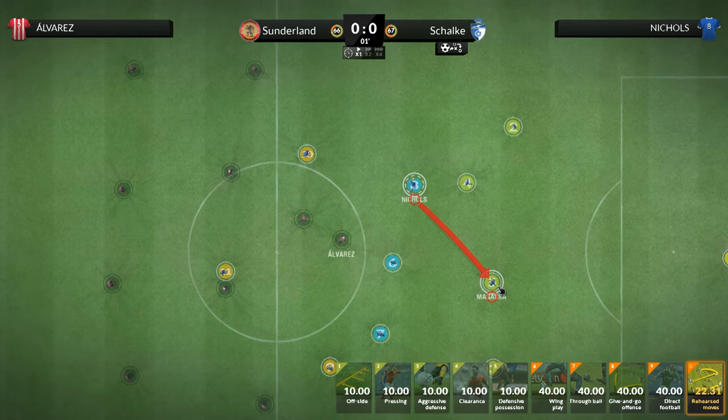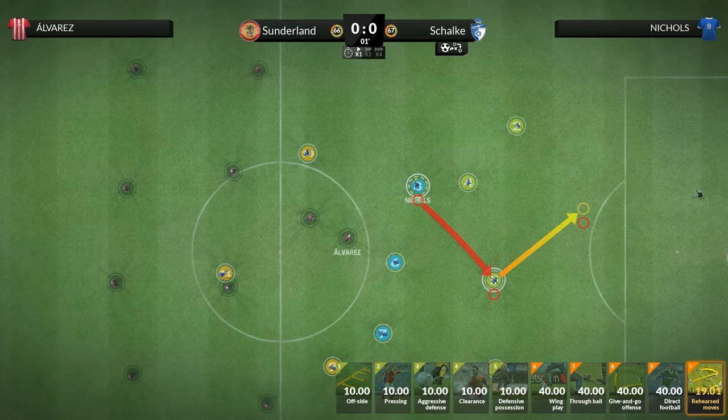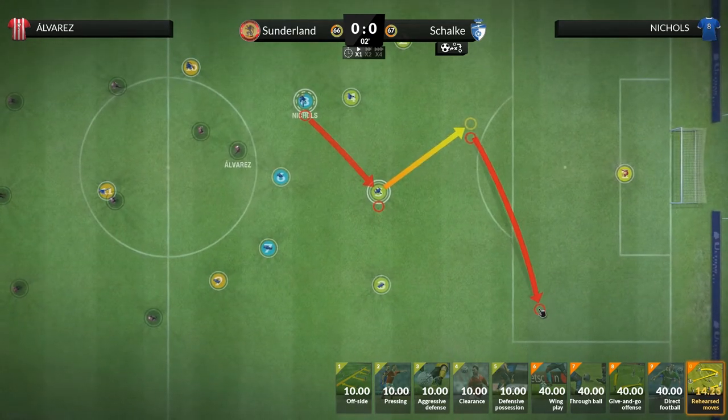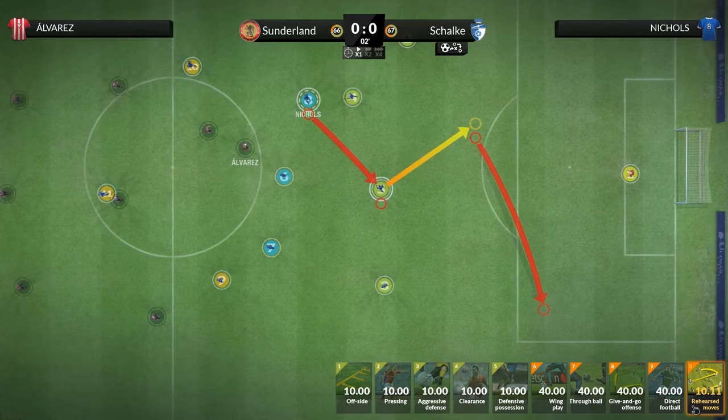This second player in turn will be able to continue the move. Now if we drag the player to another position on the pitch, he will move to that point with the ball at his feet. However, if we drag the red circle to another point, the player will send the ball there but he will remain in his position.